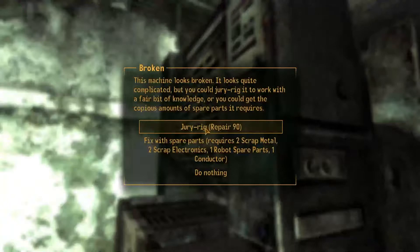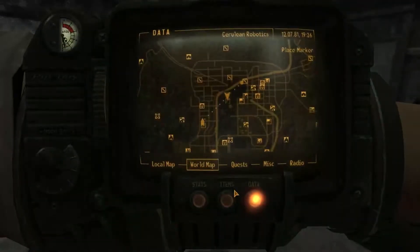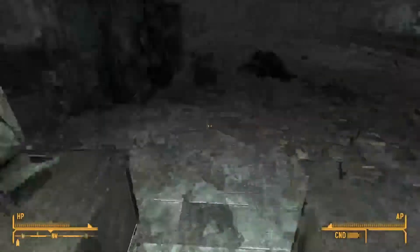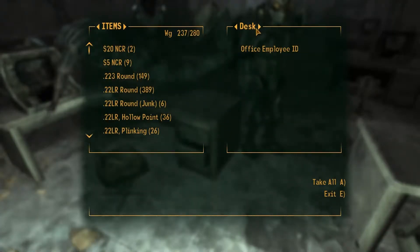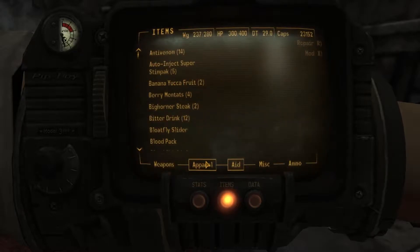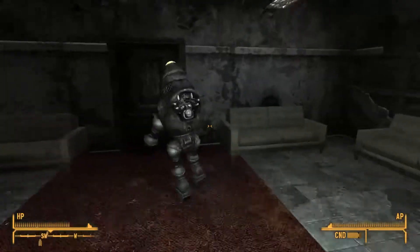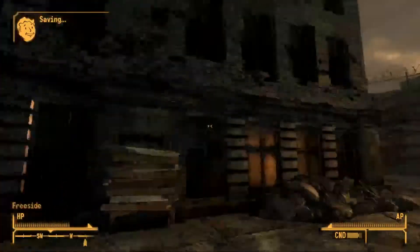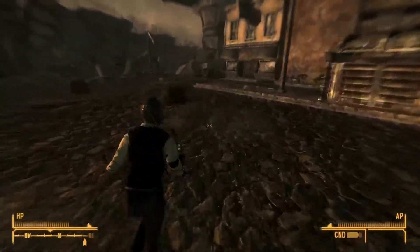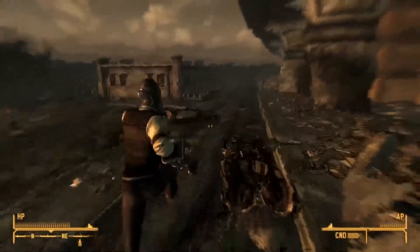We finally finished that quest. We can jury-rig this to fix it, but I need 90 repair. Apparently I don't have that yet. How much repair do I have? 86. That figures - four more points and I'll be able to do it. I'll just come back with one of those jumpsuits later on because I don't think I have one on me. Head right out the door, and with that we can return to James Garrett, because we've sorted out all three of his escorts and the situation with the Followers.